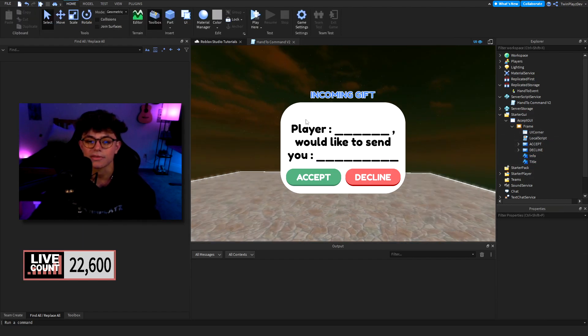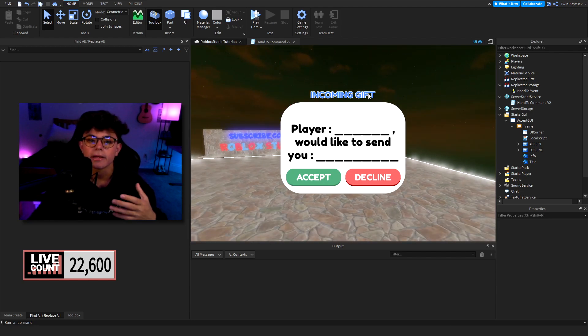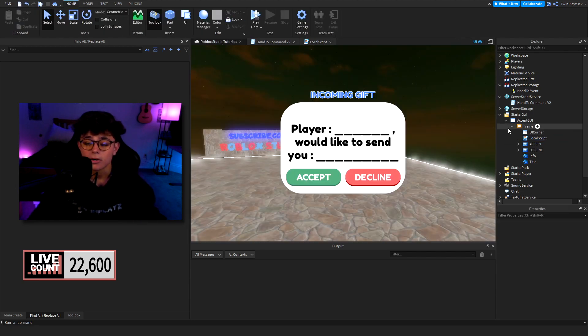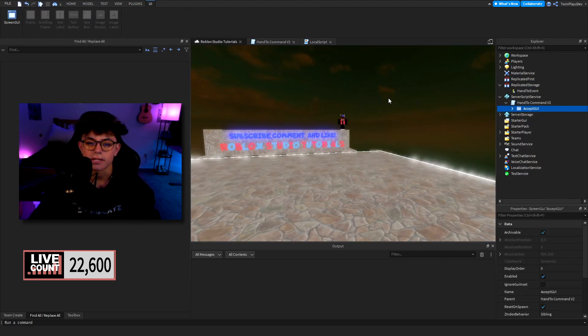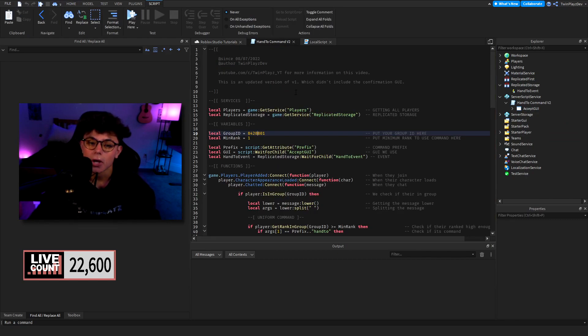This is basically what it's going to look like: it's going to say "[Player name] would like to send you [tool name]" — it'll say "Incoming Gift" or you can change that to "Incoming Weapon" or whatever you want. Then it'll say Accept or Decline. This script also manages accepting the event and lets both players know whether it was accepted or not. This feature was actually recommended by one of my subscribers, avxrf — he knows who he is.